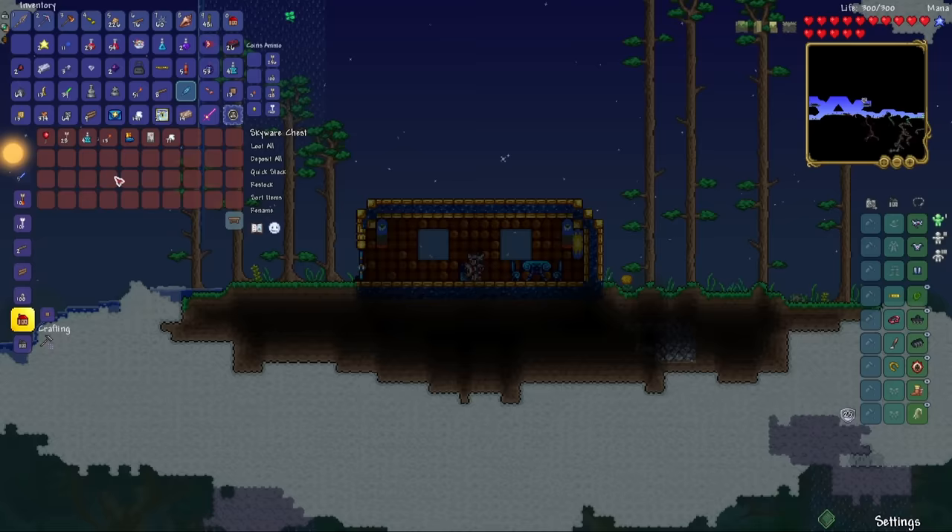Oh my god, there he is — that was so fast! Let's purchase the Rocket Boots and the Tinkerer's Workshop. I'm also going to reforge my weapons to Godly. My Dark Lance now has 57 melee damage and 25% critical strike chance, and my Storm Spear has 37 melee damage with 28% critical strike chance. Let's combine the Rocket Boots and Dune Rider Boots to make Spectre Boots, then go into the jungle to search for the Anklet of the Wind and the Cloud in a Bottle. Found the Sharpening Station too — that'll increase our damage a bit more. Found the Anklet of the Wind.